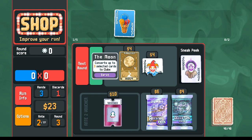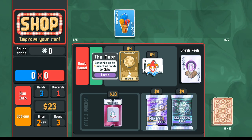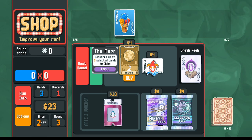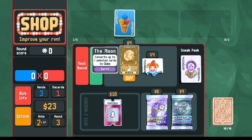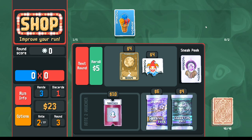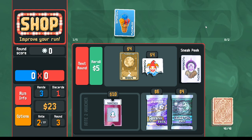Here's what we need to make flush houses: a full house all of the same suit. The way you do that is with suit changers — any will do. We're offered the Moon here. If you want to play optimally, take it now and hold it, using it when you actually need it. With tarot cards, you want to take them from the shop when you can because you can always hold them and save them as backups — use them to bail you out of tough situations.